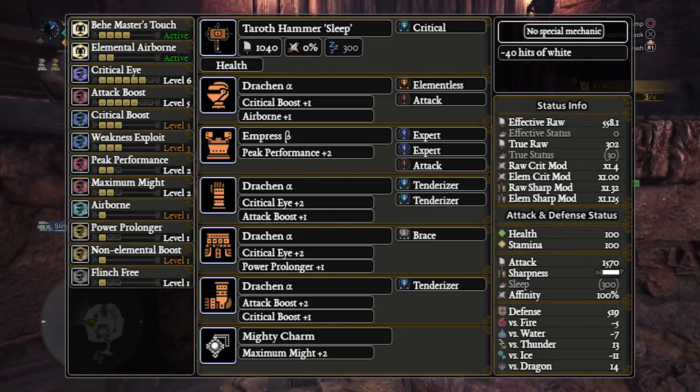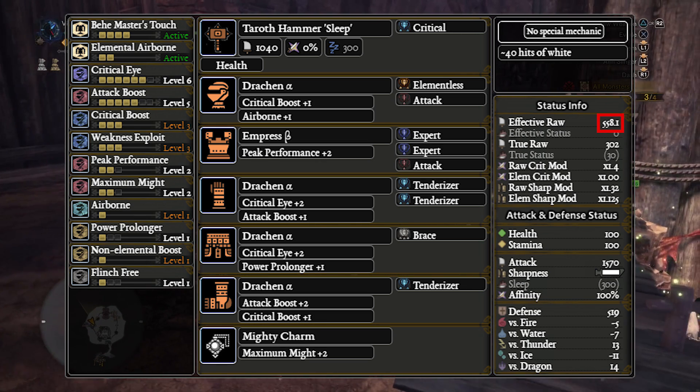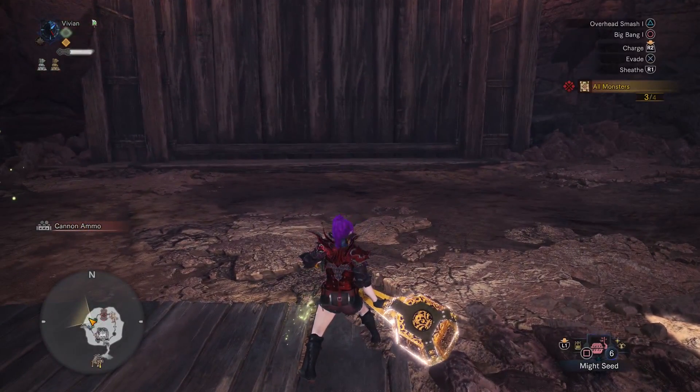The Sleep Hammer is also by far the best option for multiplayer hammer. It is much harder to maintain both Max Might and Weakness Exploit uptime in multiplayer. Having four times the white sharpness as well as less Max Might reliance helps a lot with that. On top of that, you only lose one level of peak to run the mandatory level of Flinch Free, dropping the EFR with peak active to 558.1, which is not a huge drop.